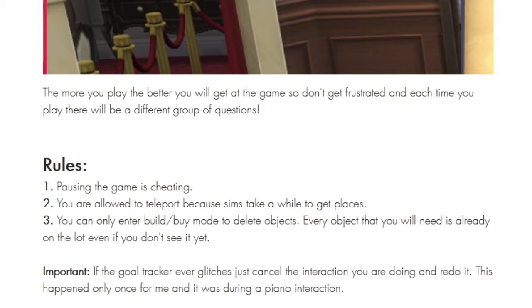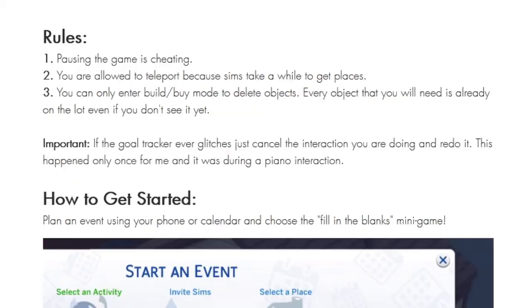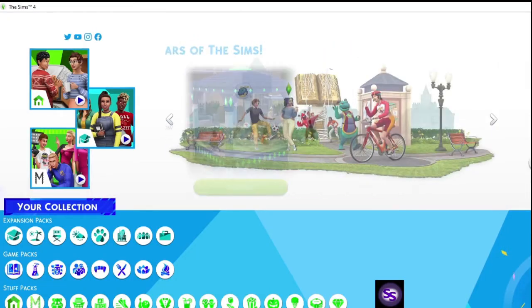You are allowed to teleport and you can only enter build mode to delete objects, because everything you need is on the lot even if you don't see it. Just play in an event using your phone or calendar and choose Fill in the Blanks mini game. First of all, we need to create a character.